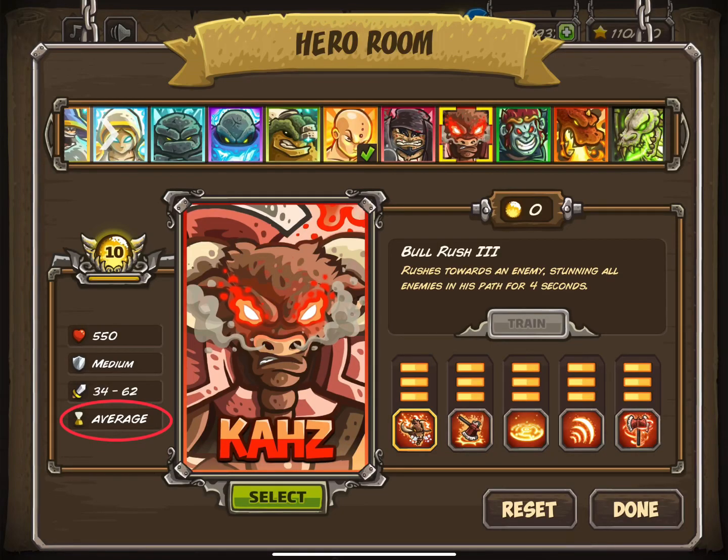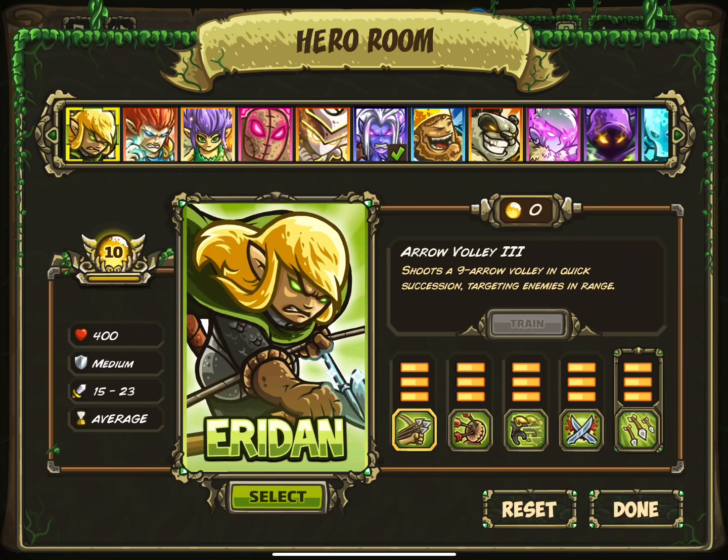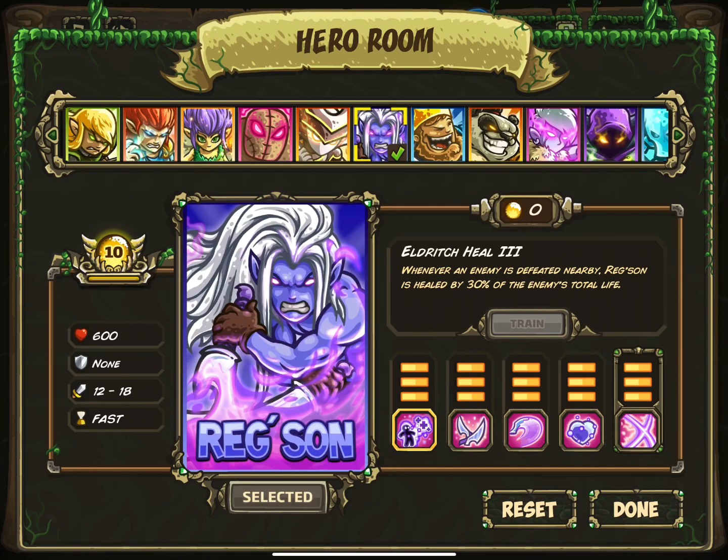In the hero rooms of most of the games, one of the stats shown has an hourglass icon. This icon is accompanied by one of three possible words: slow, average, or fast. What this represents has been a mystery to many people, understandably. After all, it could be respawn time, movement speed, or even attack speed.